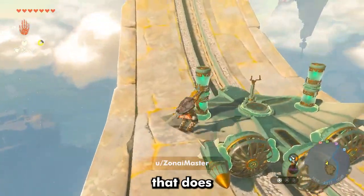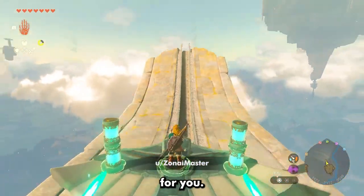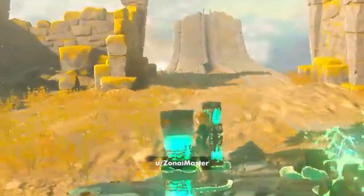If you have ever wanted a plane that does the exact opposite of what it's supposed to do, then this build is perfect for you. This plane only goes backwards.